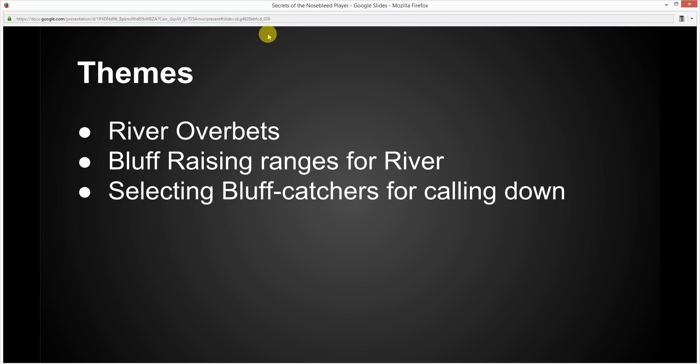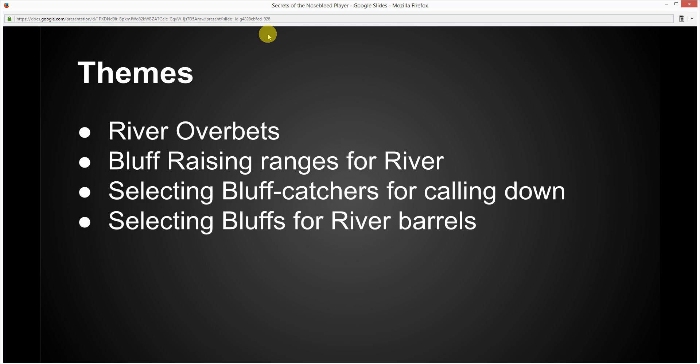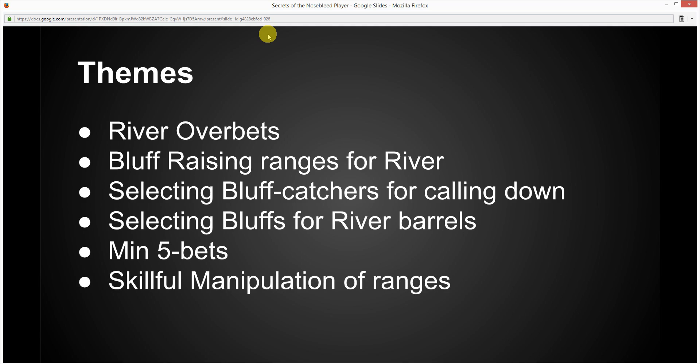Selecting bluff catchers for calling down — sometimes players have pretty weak hands, but they have to defend some of their weaker hands, so I'll discuss what hands are more suitable. Selecting bluffs for barreling the river is also another important topic. Min 5-bets and skillful manipulation of ranges — there's one particular hand where the opponent seemed to be intentionally making awkward bet sizes on the river. People don't really do random stuff at the nosebleeds, so everything is done for a reason, and I hope we can explore some of these different thought processes.